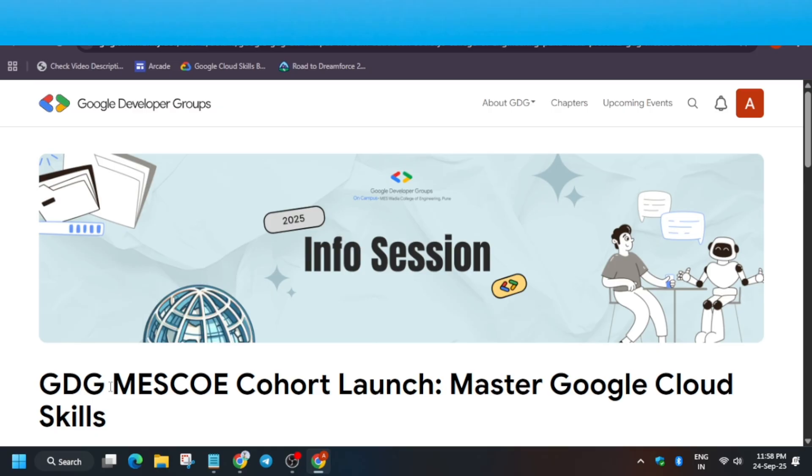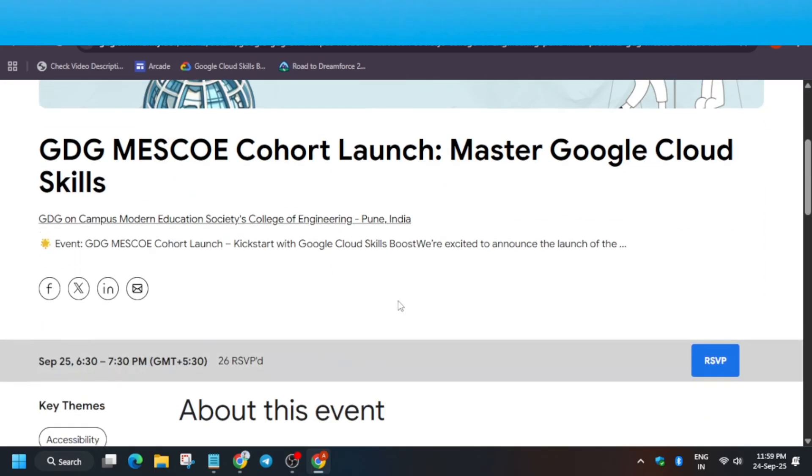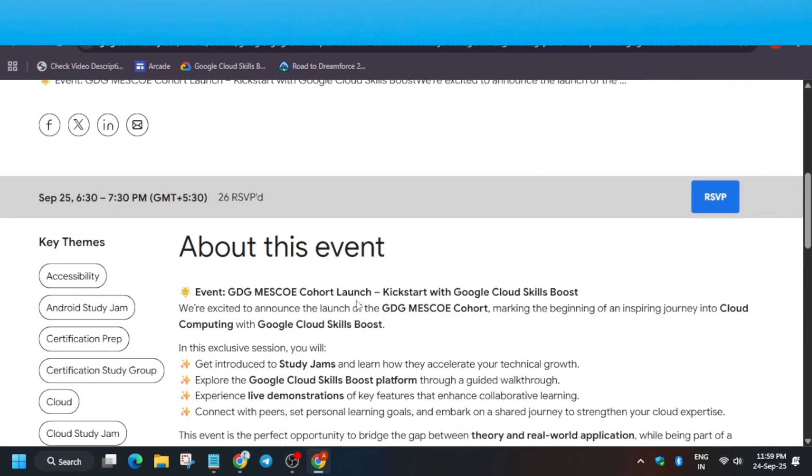If your college does not have a GDG on campus, I won't recommend participating in the program, because the swags are sent to the college or university where the event is organized. It won't be shipped worldwide like Arcade, which is delivered to your doorstep. So play safe — only take part if your college has a GDG, or if you know and trust that college.